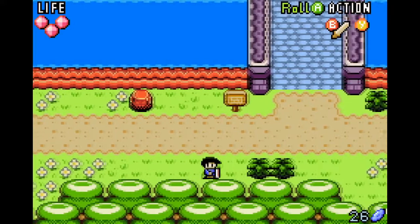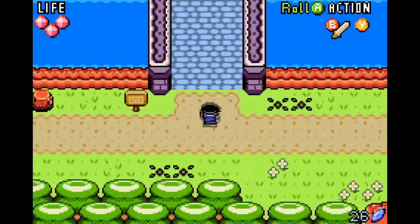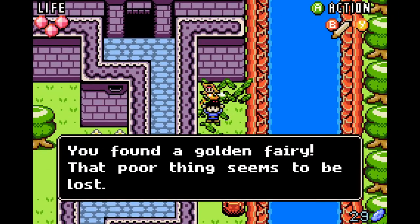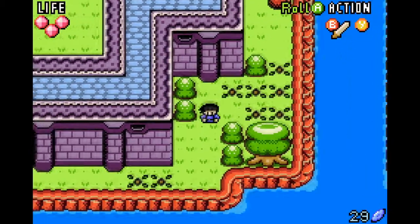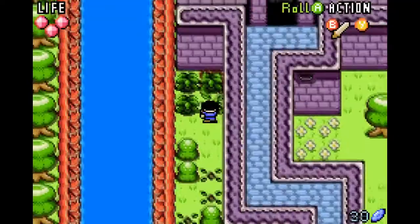Let's cut more bushes and collect gems. We're up to 26 — they're not called rupees in this game, it doesn't say yet, but I'll probably keep calling them that. We got our sword and shield in our artifact section, which is good. Oh — you found a golden fairy! That poor thing seems to be lost. I don't know what the golden fairy does, but we found one. I assume those rocks will require gauntlets of power to pick up later.